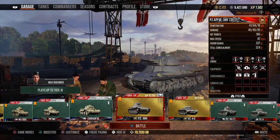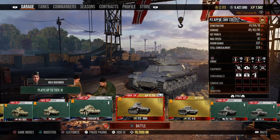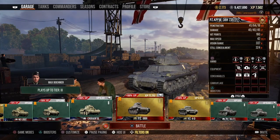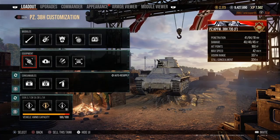Concealment is 324. I really wouldn't worry too much about your concealment down here at this tier — it's a tier 2 vehicle, your camo factor is not going to matter too much. But it is a premium tank.